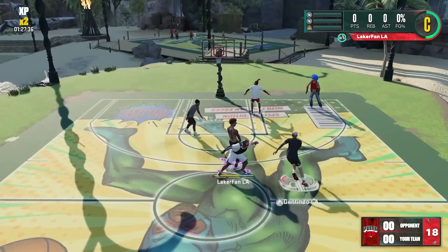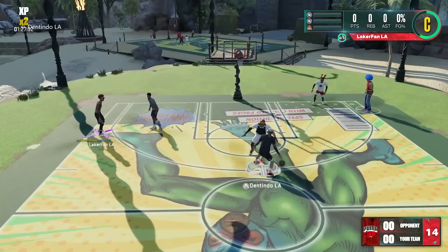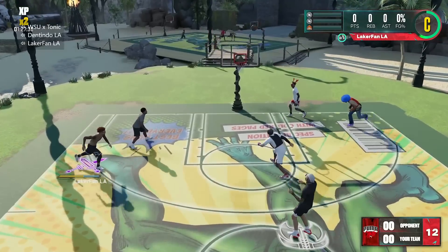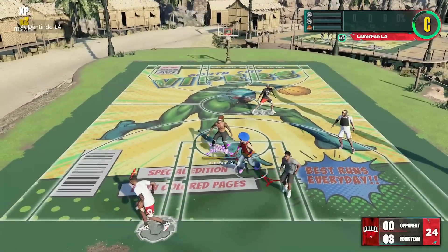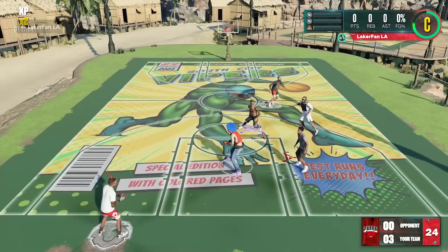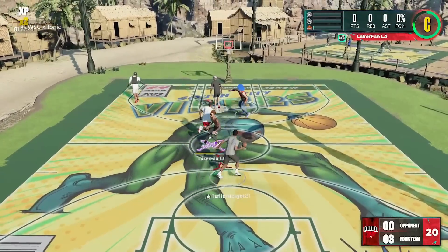This rivals even the Trae Young fade that you can only get as a small guard, the 6'5s and under. I really do believe this is going to take over the game, and it's the new season Tyler Hero dribble pull-up. I'm going to be showcasing that on my new shooting build that has 85 three-pointer with Silver Agent 3, which should be plenty doable for most of you guys watching.